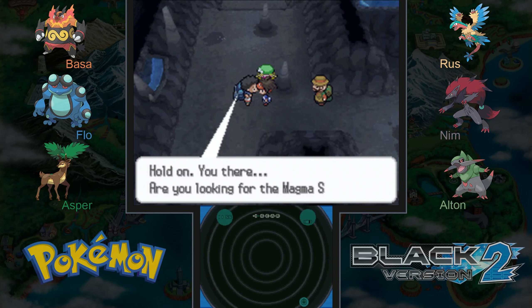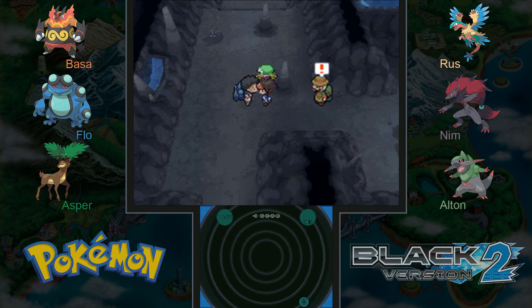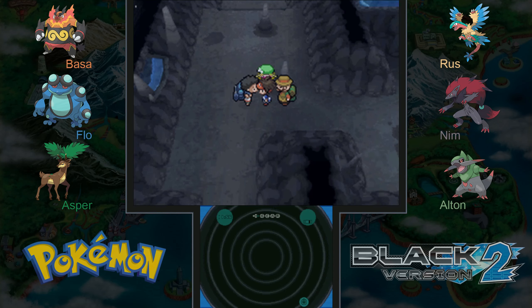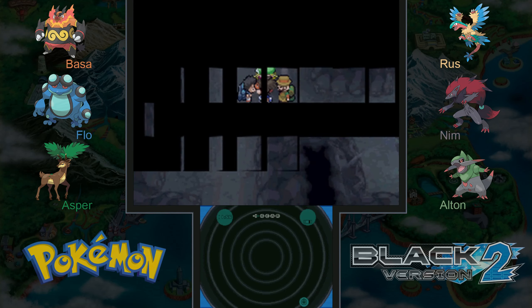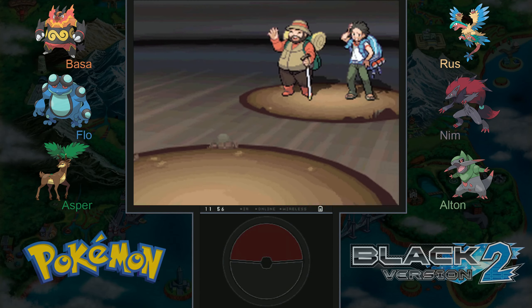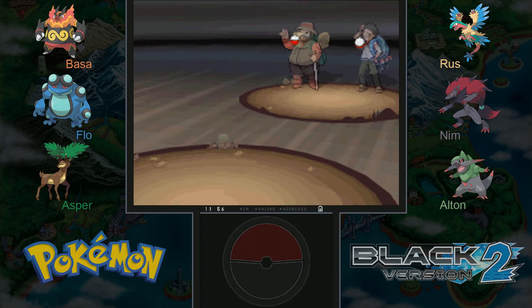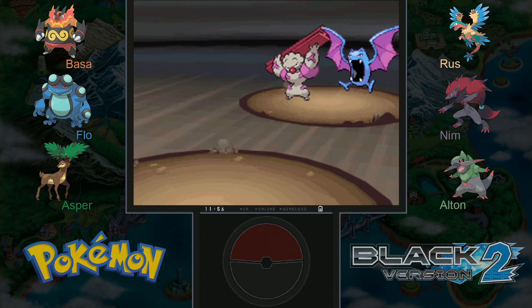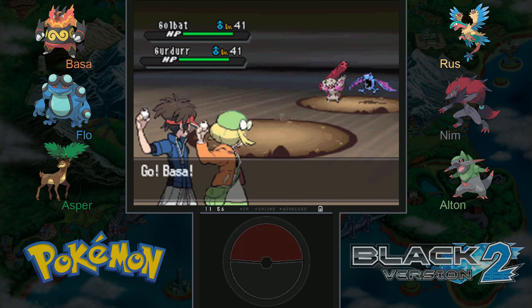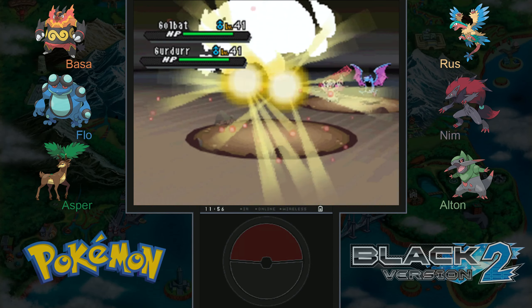I might actually not use repels for a bit, just because I want to see what Pokemon are in here that scared Bianca so much. Let's face these two guys — this should be a double battle then. 'Are you looking for the magma stone?' Not really. He seems excited — that's good, he's going to be excited about things in life, including mountains. Golbat and another Girder. Let's see what Bianca has — Musharna. That could be good, psychic is good against both fighting and poison types.